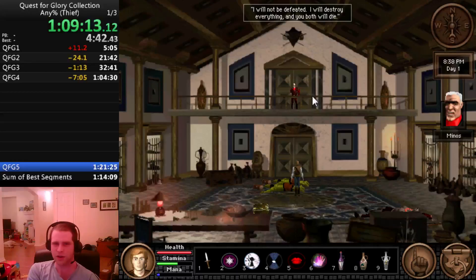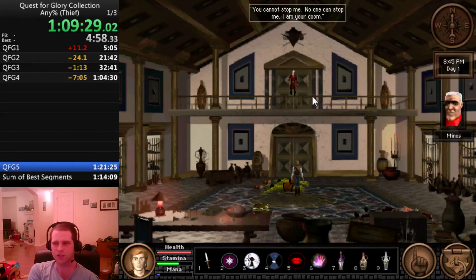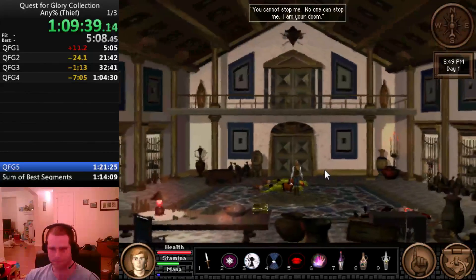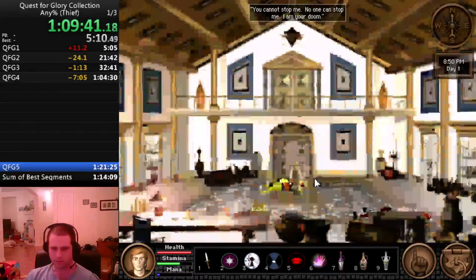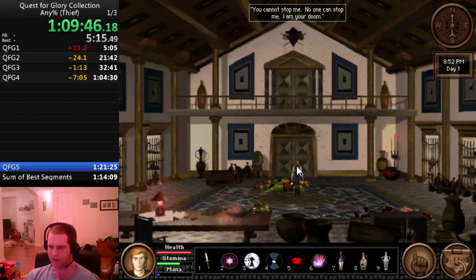This dialogue cannot be skipped, and it's great every time. 'You think you have won? You are mistaken. I will not be defeated. I will destroy everything and you both will die. I hold the prophecy stone in my hands. When it breaks, the dark dragon will rise to destroy all of Silmaria. If I cannot rule what is rightfully mine, then I shall destroy it. You cannot stop me. No one can stop me. I am your doom.' Unfortunately the goons are where his dead body is, so I might have a little bit of misclicking.